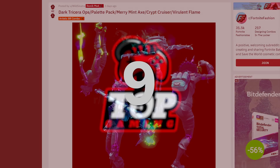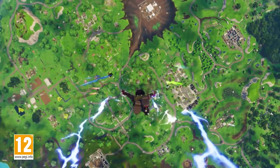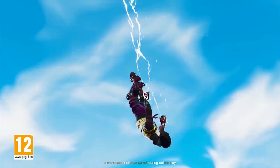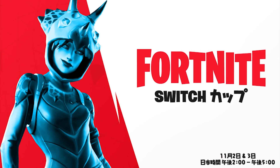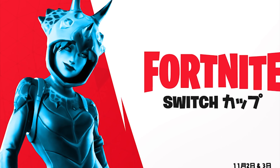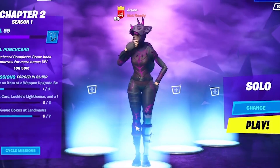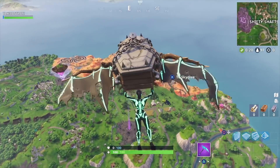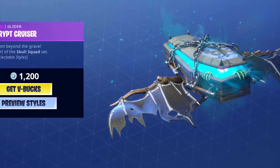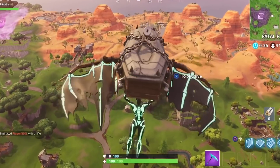Number 9: Dark Tricera Ops. This combo uses the Dark Tricera Ops skin as a base, which you can buy in the item shop for 1200 V-Bucks, although it was originally a reward for players on Nintendo Switch. If you were on the Switch, you could change your region to Asia in the Fortnite settings and participate in the Japanese Switch Cup — get 20 points and you'd get Dark Tricera Ops for free. For the back bling, you can equip the Palette back bling from the Wild Starter Pack, which was $5. This combo also comes with the Crypt Cruiser glider, available for 1200 V-Bucks in the item shop, but it only appears during Halloween when the Skull Trooper hits the store.